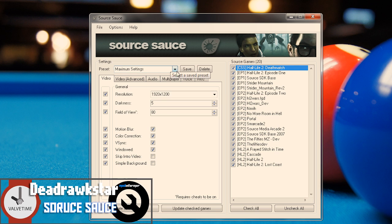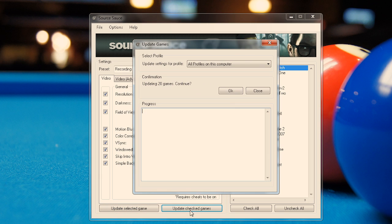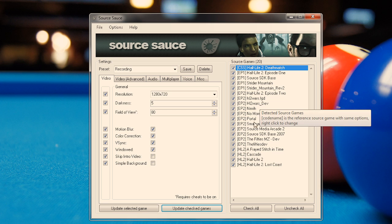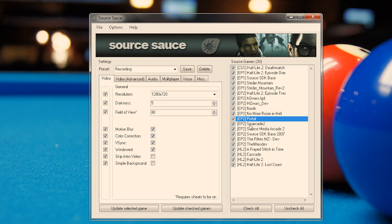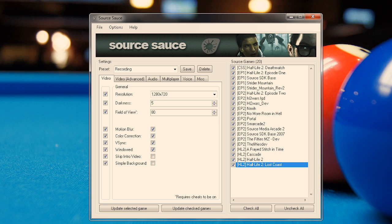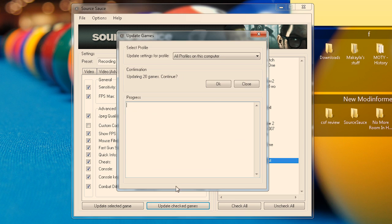What is up guys, this is Dead Rockstar here from Mod Informer, and what we're looking at right now is Source Sauce. Source Sauce is a handy little configuration utility for source-based games and mods developed by Captain Iglo of Beyond Steam, which is a nice website with some other tools designed for enhancing your Steam experience and saving time. And that's what Source Sauce does — it saves you a lot of time and it's really useful too.